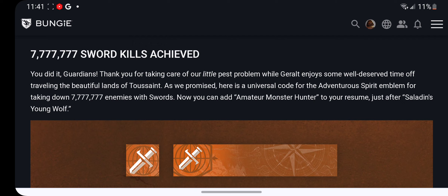You did it, Guardians. Thank you for taking care of the little pest problem while Geralt enjoys some well-deserved time off traveling the beautiful lands of Torsaint. As we promised, here is a universal code for the Adventurous Spirit Emblem for taking down 7,777,777 enemies with swords.